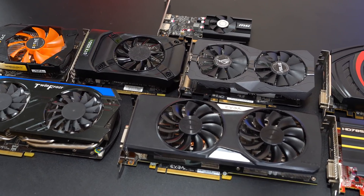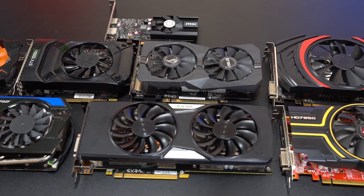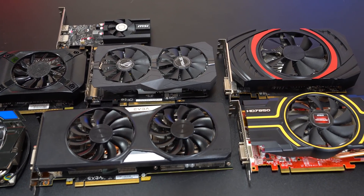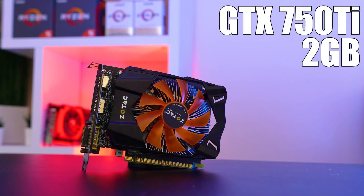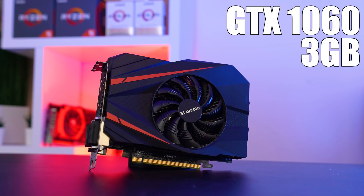For today's video I have 9 budget graphics cards that we'll be testing, and I have a feeling that a lot of you are rocking one of these or at least a card with similar performance. Starting with the Nvidia cards, today we have the GTX 660 Ti, GTX 750 Ti, GTX 1030, GTX 1050 Ti, and the GTX 1060 3GB.